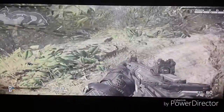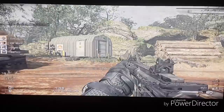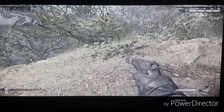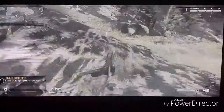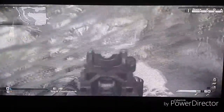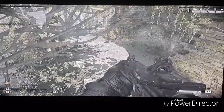For our next spot guys, you want to go ahead and jump onto that tree there. This spot is really hard — I've done it so many times before. You want to jump to this branch here, and people won't see you coming unless they're just looking directly at you, which is not a big chance of happening. That's one of our spots guys.